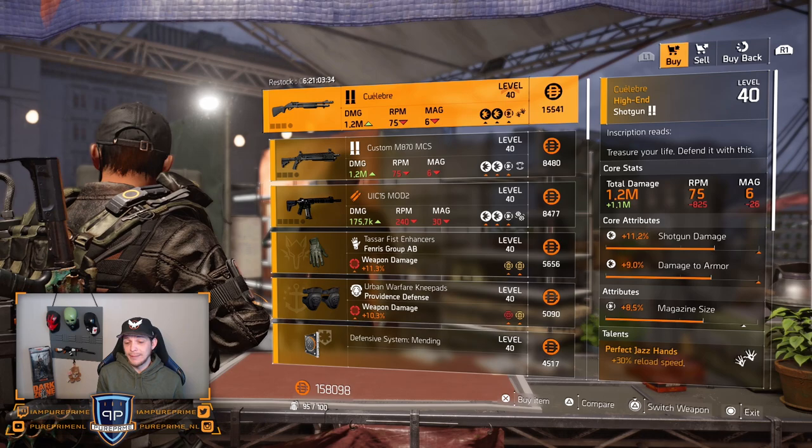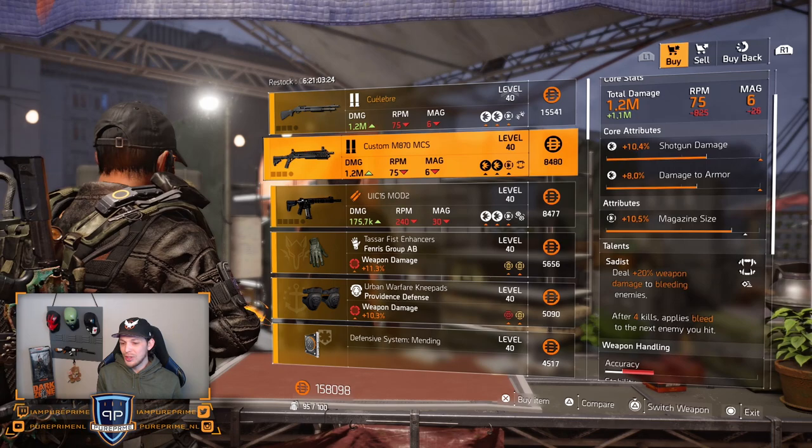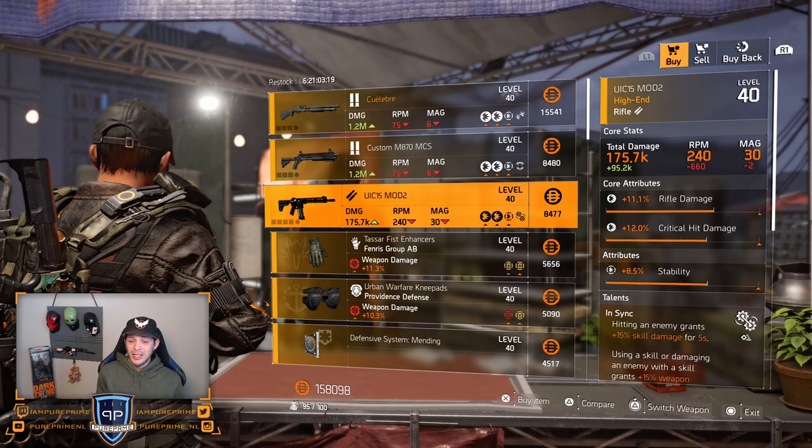Let's see if the theater sells us a little bit better than the campus. Starting off with the Culebra — yeah, just leave it here guys. It's not a great roll and I'm not a fan of the shotguns in the game. Custom M870 — same, you don't want it with Sadist or with the magazine size; the rest is too low to buy.